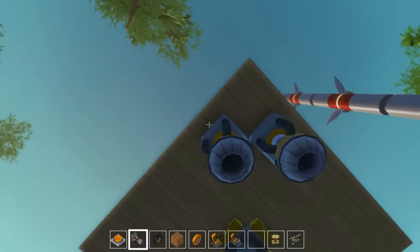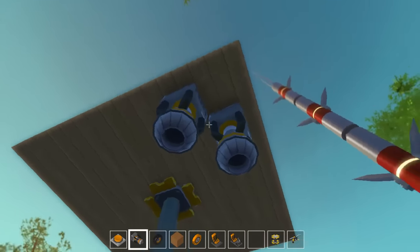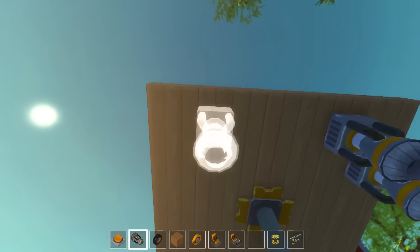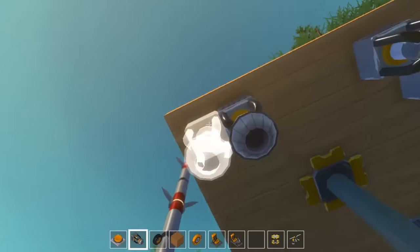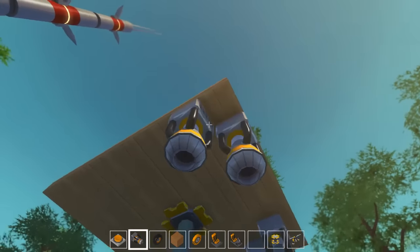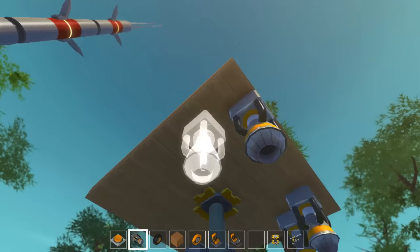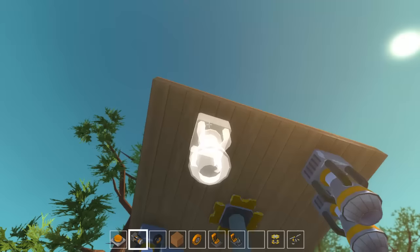First let's add the thrusters. You want them in this kind of shape - about three in from the corner and then right there, kind of like this. You could put them in other spots if you wanted, but make sure they're all facing the same way. I like having them like this because it looks a bit better, more like a circle.